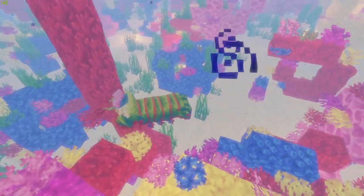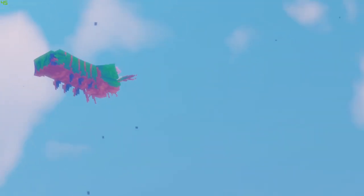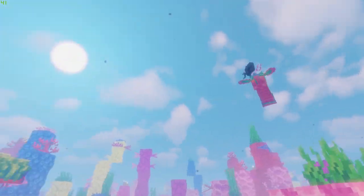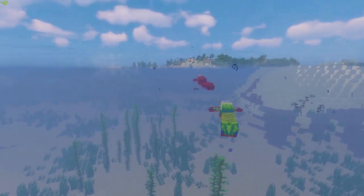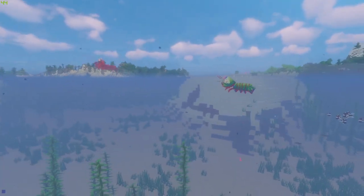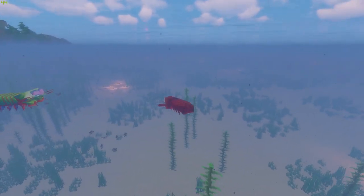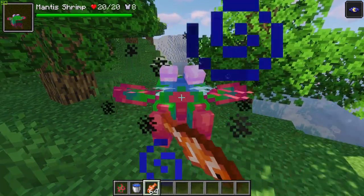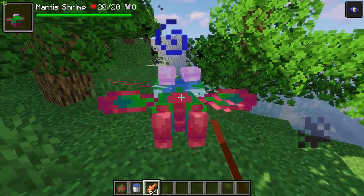First up today we are looking at the mantis shrimps. These are giant crustaceans found in the reefs of warm oceans. They are equipped with two powerful fists which can move fast enough to burn their prey, launch enemies back, and break through blocks. Although neutral, it would not be wise to anger these guys. The mantis shrimp is a clever predator of tropical fish, squid, guardians, and above all else, shulkers — their absolutely favorite food.